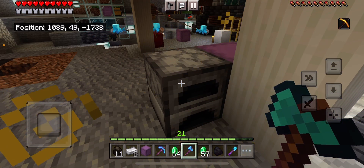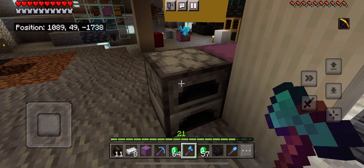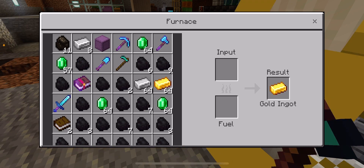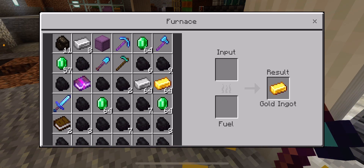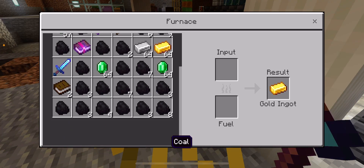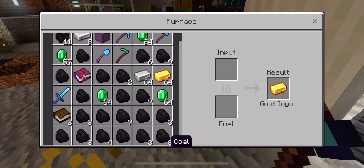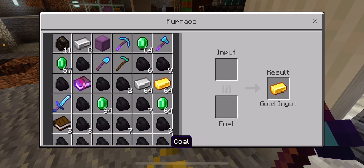So we have our furnace — you can see I'm almost at level 22. We have our gold ingot smelted down and then we have a stack of 64 gold ingots in our inventory. Every other inventory slot should be blocked out, so just fill it with items.